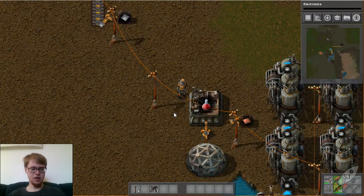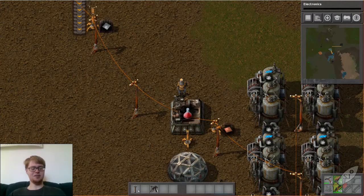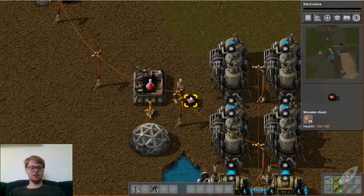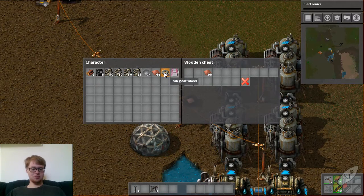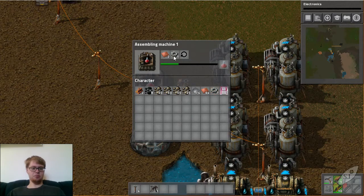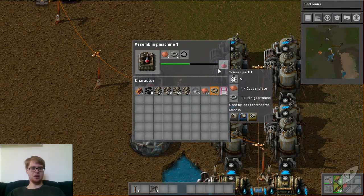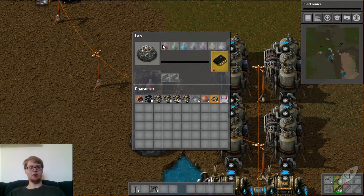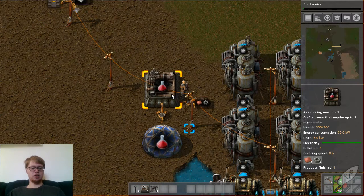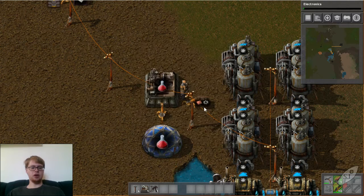Place that right there. It won't craft until I've made all the iron gears, so it'll give me a little bit of a wait. Let's just place what we have in there now. It'll start placing these ingredients in, making the science packs, and then the science packs will automatically be placed in here. Having a hundred iron gears and a hundred copper allows us to make a hundred science pack ones.